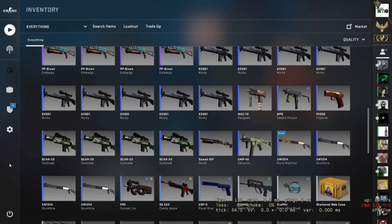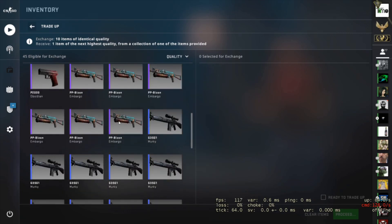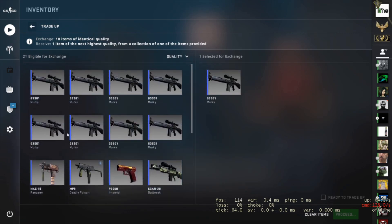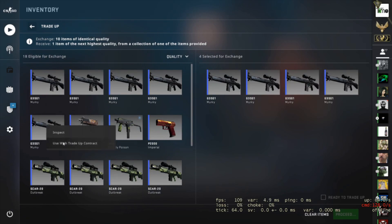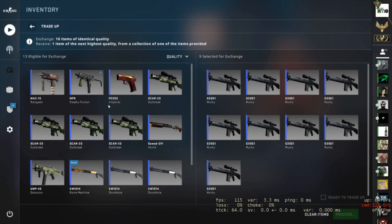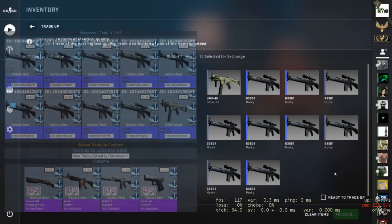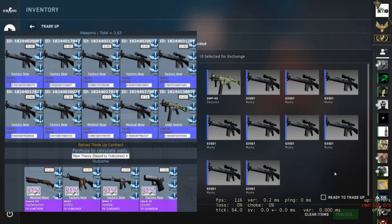Moving on to our second one today — we're going to do a mil-spec to restricted trade-up from the Vanguard collection. For this one we're going to use all 10 skins from the Vanguard collection: seven are in factory new — all these murkies — two of the murkies in minimal wear, and then one UMP Delusion in field tested. They're all Vanguard skins and what we're after is the M4A4 Griffin in factory new condition. With the floats we have, it just gets the Griffin into factory new.